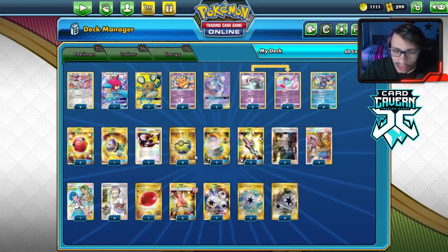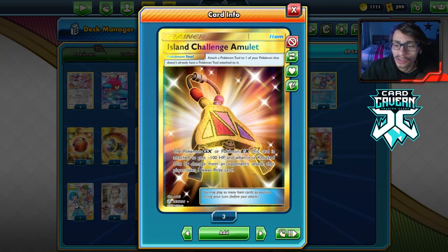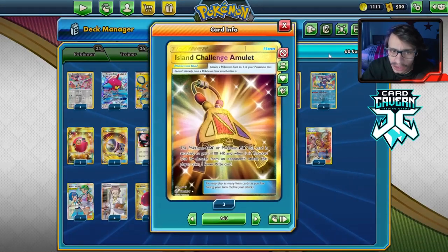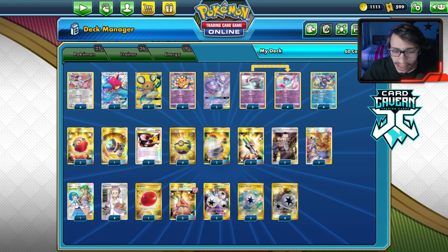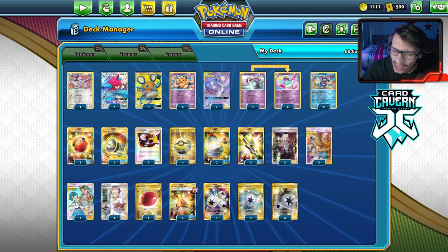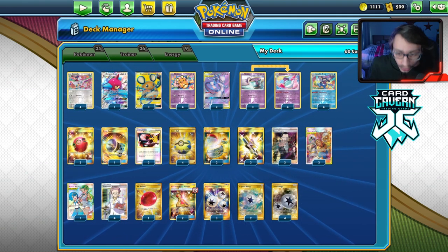Mewtwo copies Porygon-Z. I'm playing Capture Energy to pull that off, and I also have Island Challenge Amulet so Mewtwo doesn't give up three prizes. Your opponent can easily just go knock out Mewtwo a couple times, but the Amulet is really good because it also lets you protect your Dedenne instead of playing Jirachi's Stellar Wish. That's what we're trying to do here. This deck idea is very wacky — not sure how well it will really work, but it'll be pretty hilarious to play and see if we can get any turn-one Porygon-Z's off.